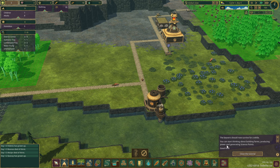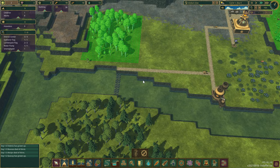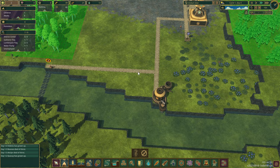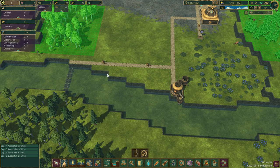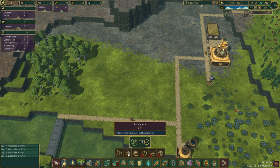You can start thinking about building farms, producing power, and generating science points. Good luck! The other thing about this dam is that we can build a path across it and get over here. We need to do food though. I'm going to keep this area green, so we'll put some farms over here. Farmhouses - requires two employees, farmers to plant and harvest crops. Requires two hands with the hammer - 25 logs.